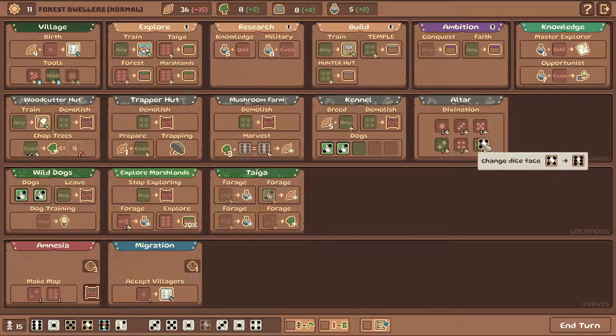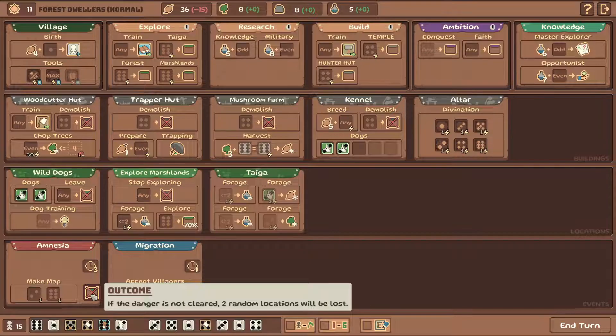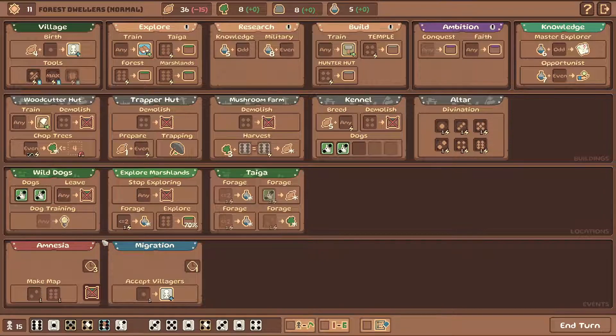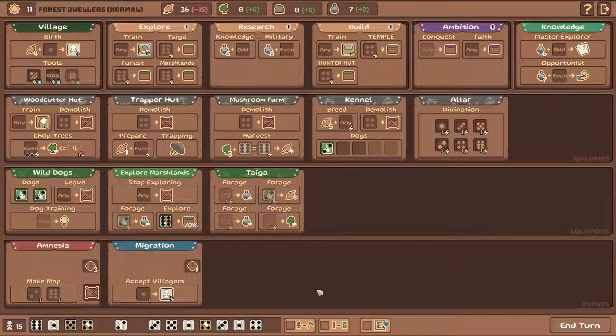I'm gonna play one more turn here and wrap this one up. I'm happy with how things are going right now. Now we have 15 dice - that's gonna be a lot of pressure on my food. Okay, this is already a pretty good start, we have two sixes. We're gonna drop them in there. I'm gonna send one dog in there - really easy decision. We're gonna need more stuff here. I tried re-rolling this one into anything - we got a four, too bad. So we got two fours here for lumber tracks. Migration - another migration? I'm full, thank you very much. Amnesia - make map. What happens if you don't make one? If the danger is not cleared, two random locations will be lost. In theory, we could lose the wild dogs. I'm gonna do it just so I don't have to plan around it.